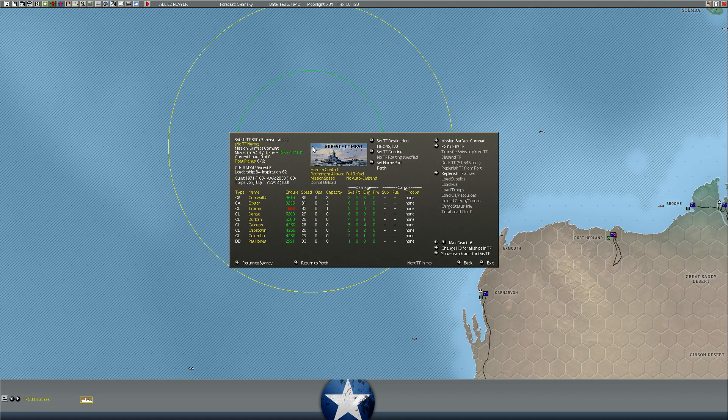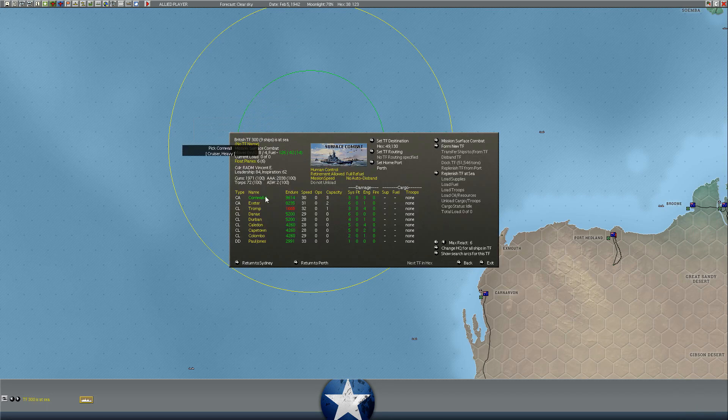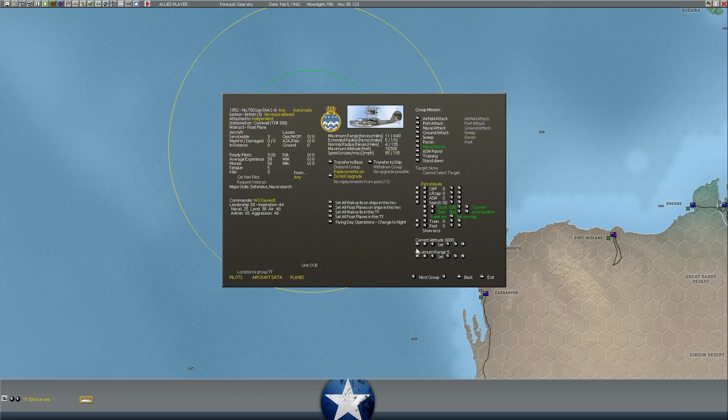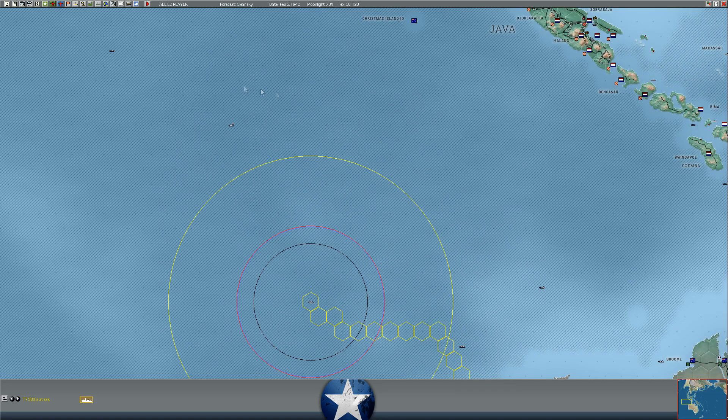Our cruisers are charging south, set to max react level six. In theory we could intercept the enemy carriers if we can find them. I've got some patrol aircraft set to Naval Search, but so far no detection. We've got six floatplanes in this cruiser task force, which is perhaps a little bit reckless - I don't want to get them all sunk way out there on their own.